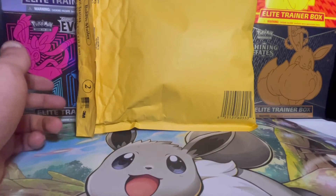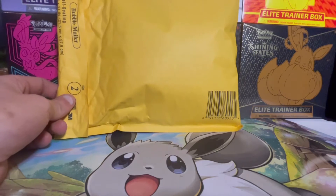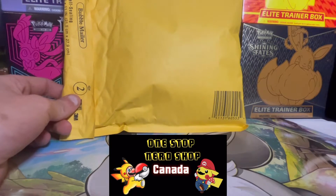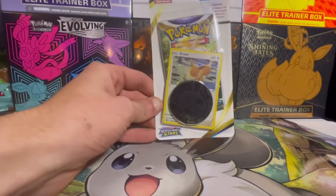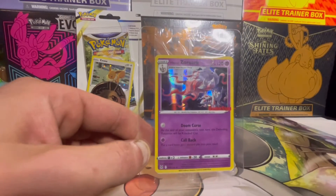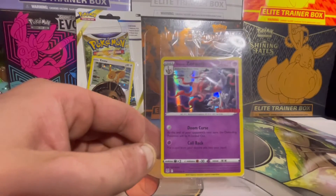Let's go trainers, this is an exciting video! I got a mystery package from the One-Stop Nerd Shop, so let's rip into it and find out what we got. We got a blister of Brilliant Stars with the beautiful Eevee promo, and the Hisuian Zoroark from GameStop — you could only get this card there on release day.